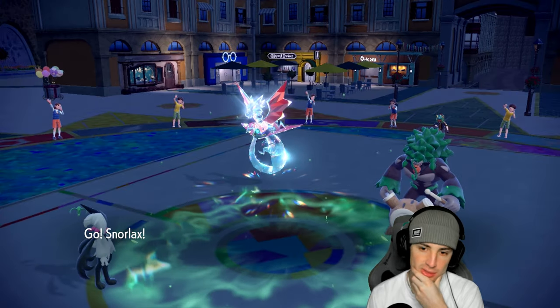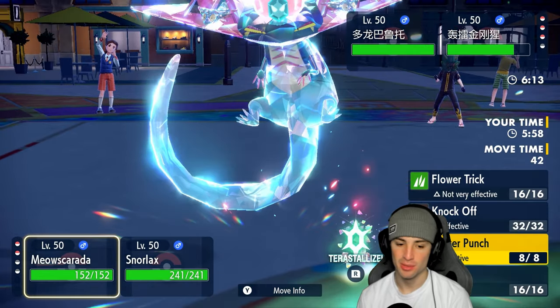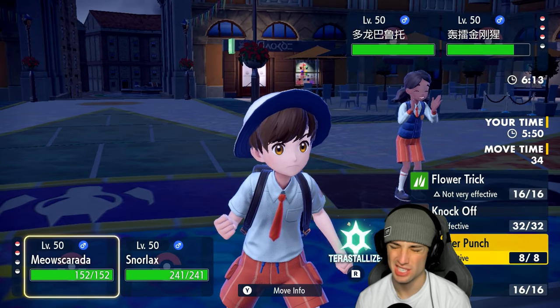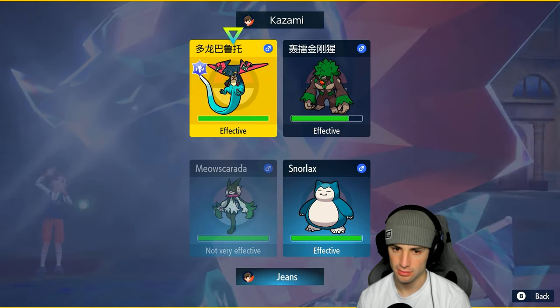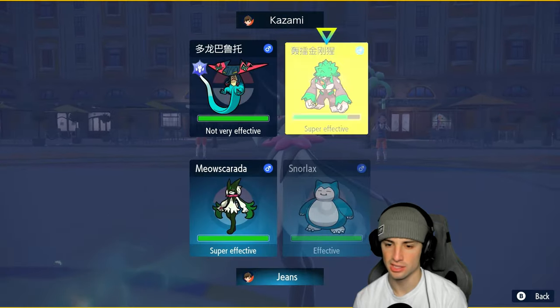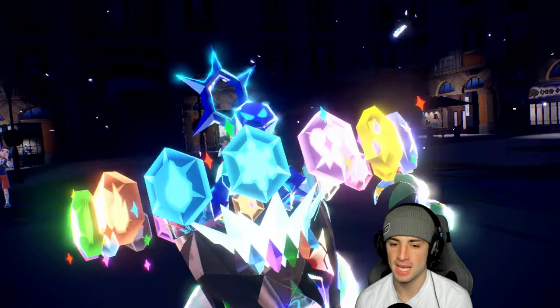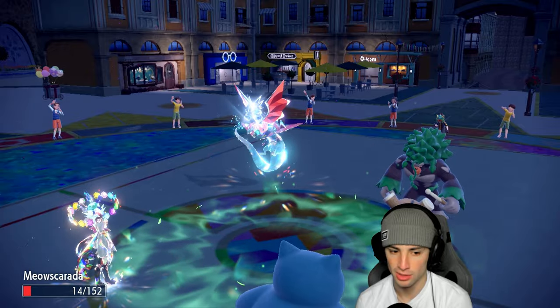Meowscarada, your time to shine. We know Dragapult is Choice, which is awful for us. Heat Crash can do respectable damage but I can't Protect or Dragapult just double downs. I could go Stellar Tera Knockoff then Sucker Punch next turn, with Heat Crash in this slot. Dragodarts flies — insane amount of damage to Meowscarada and to bulky Snorlax.